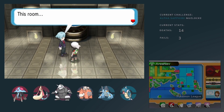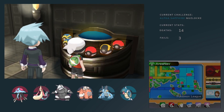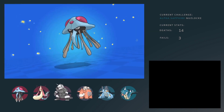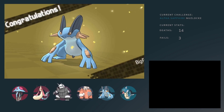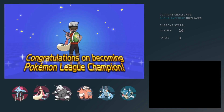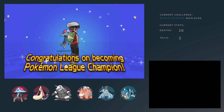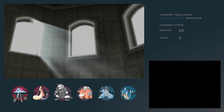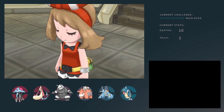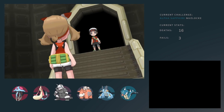Either way, this is me standing in front of the Hall of Fame, enjoying my fame as the champion with my team: Gyarados, Tentacruel, Milotic, Aggron, Camerupt and Swampert. Beast team — four out of six water Pokemon. I did expect something like that, because this game has a lot of water routes, which means you are going to catch more water Pokemon in general. But yeah, that was my first Nuzlocke actually.